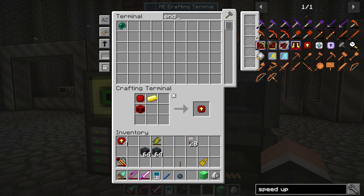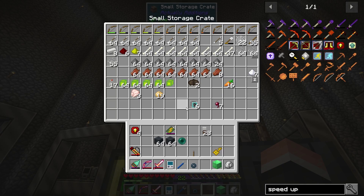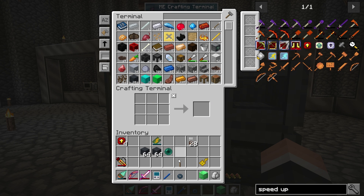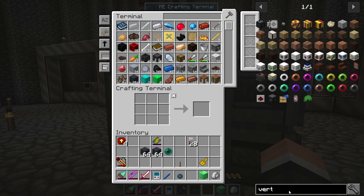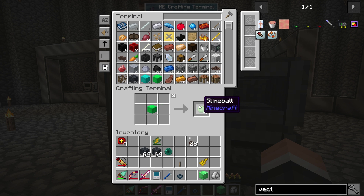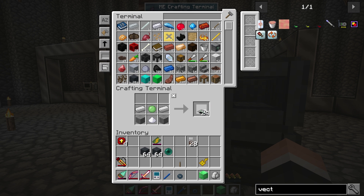I'm going to need an enderpearl for the compact machine craft - we've got a good amount of those. We're also going to need vector plates to move mobs around. They work like conveyor belts basically, moving the mobs around for us.